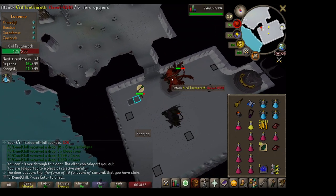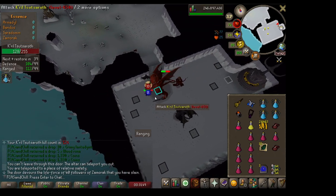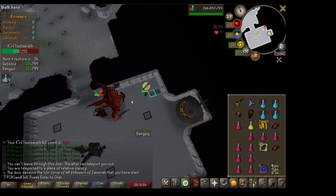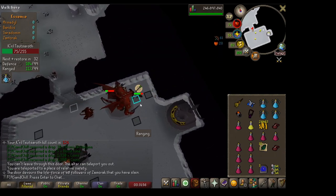So you can see: one, two, three, attack, click on the altar, one, two, three, attack, one, two, three, attack, and so on. And we can just watch the rest of the kill play out.